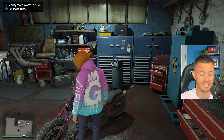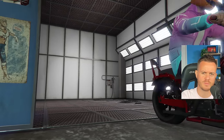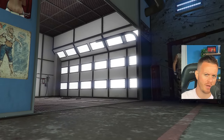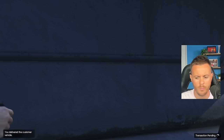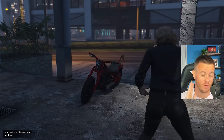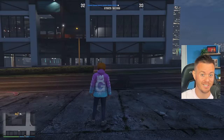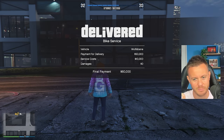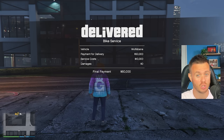We've fully upgraded the customer's bike. Let's drop it off and see how much money we can make. Here we are at the drop-off location — it was a long distance, so obviously an MC club closer to the city would be better. Delivered bike service: 50,000 for the delivery, service cost was 10, so we got $60,000 final payment — very similar to the auto shop.